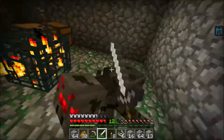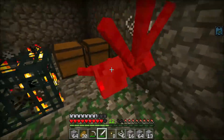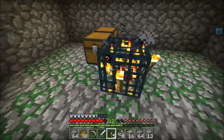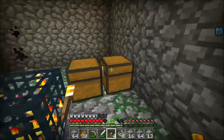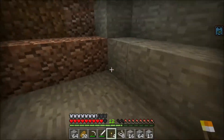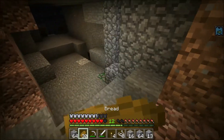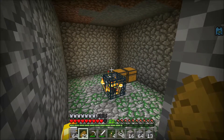I want to get into using a trident — I have a kind of good one, not enchanted or anything, but the health isn't too bad. We found a spawner and a little dungeon area, which is kind of cool. Dungeons can be pretty rare; I remember they used to be easy to find, but this is the first one I've seen in a long time. It sucks that it's a spider spawner.